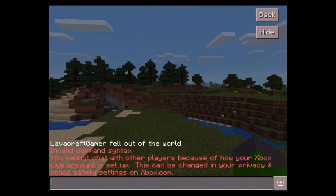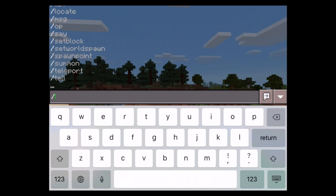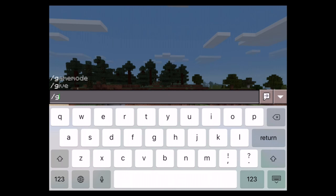The little at symbol lets you interact with other players. This is going to be changing your privacy — okay, that's a little weird. Let me do slash something else — how about slash give.